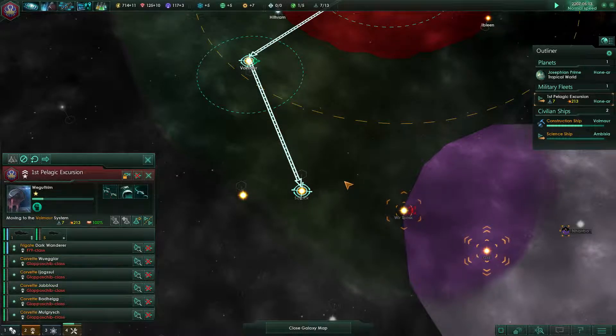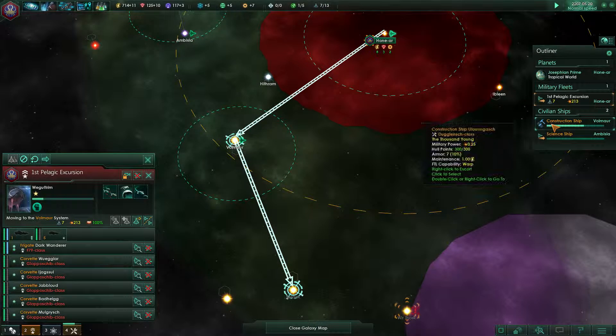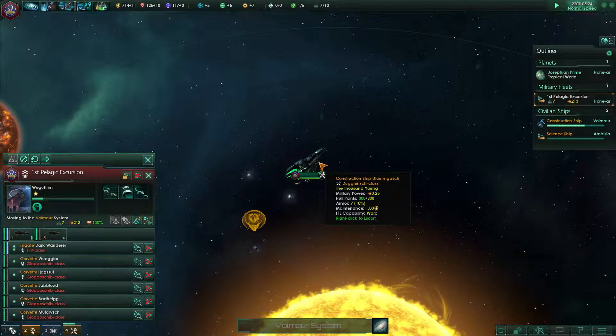We could probably get the cultists to come to us, couldn't we? Let's just move down to this one here and see if they're close by.